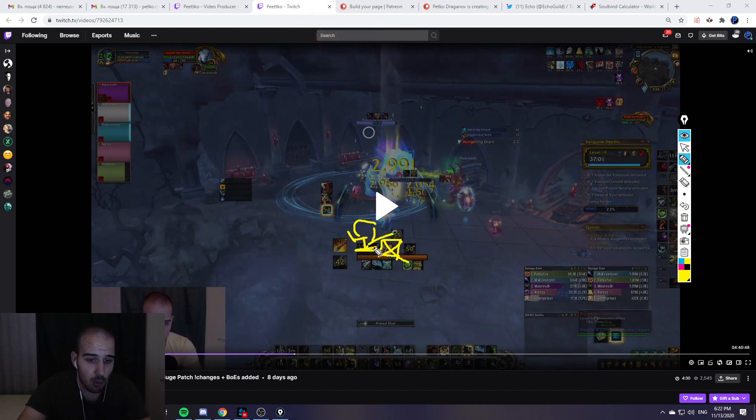Do you see that Precise Shot proc right here showing a stack of two? I usually don't cast it. I always cast my Aim Shot and Rapid Fire instead, because it does more damage. I only use Precise Shot if I have to move — like sidestepping left or right — since Aim Shot is a hard cast. And obviously if I can use Rapid Fire beforehand, that's even better.